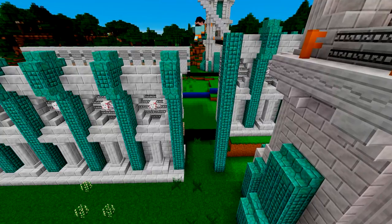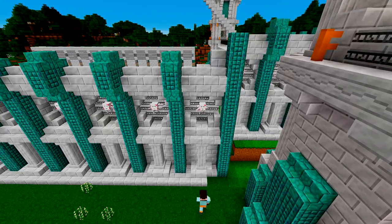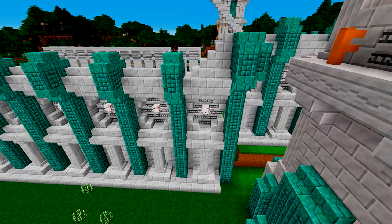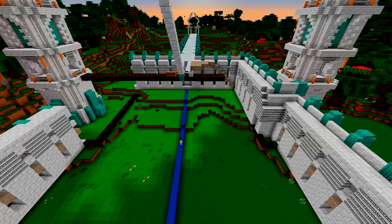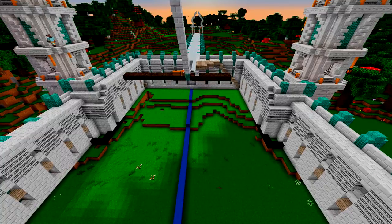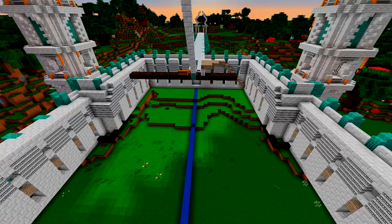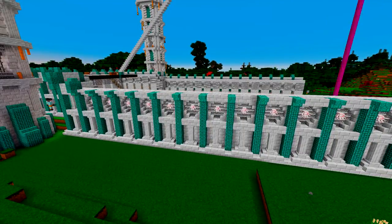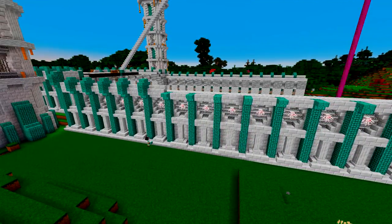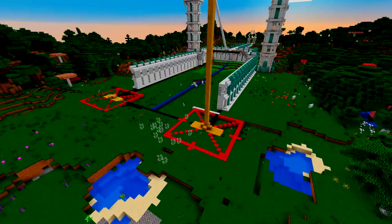We copy and paste the walls to the side and now we're going back, manually connecting where the wall lowers slightly because it follows the natural contour of the world. Then we copy and paste the wall over to the other side, come along the top to fix what we skimmed and missed from the other side. Good as new.